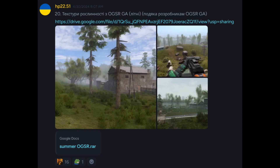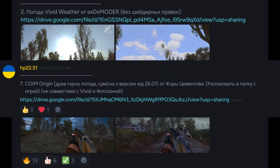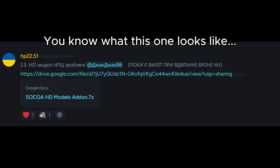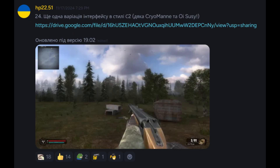Some addons that I highly recommend are the Summer OGSR texture pack for a more vibrant zone, or alternatively the Radiophobia texture pack for a more grim and gritty one. Vivid Weather or CGIM for immersive weather. Vanilla Models Updated for high-fidelity and vanilla-friendly NPC models, or you can use the HG models as an alternative. TS Sounds for gun sounds from True Stalker. Stalker 2 HUD for a Stalker 2 themed HUD.